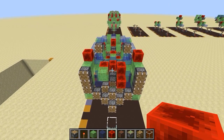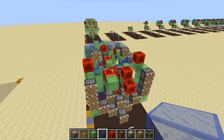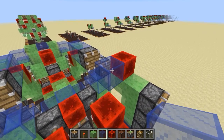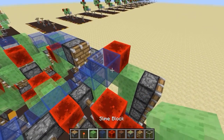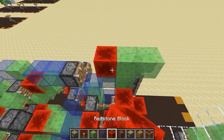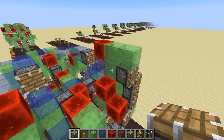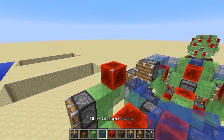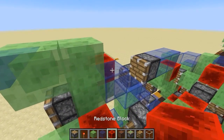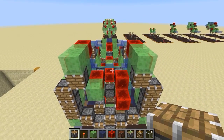Okay, step sixteen: there's another piston we haven't pushed anything with yet. Place a glass block here, two slime blocks, three slime blocks like this, then a redstone block and a piston — you get these six blocks. Mirror that on the other side: stained glass, one-two-three slime blocks, redstone block, and then a piston — and that's step sixteen.